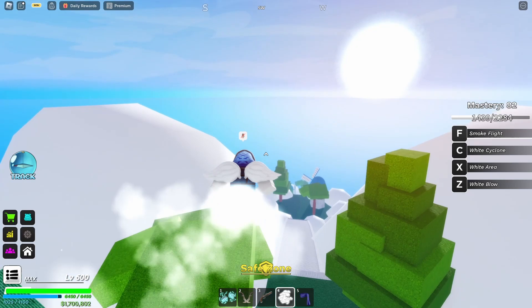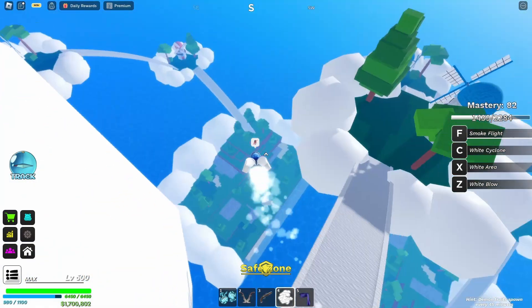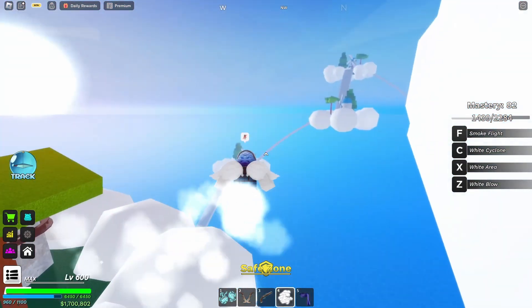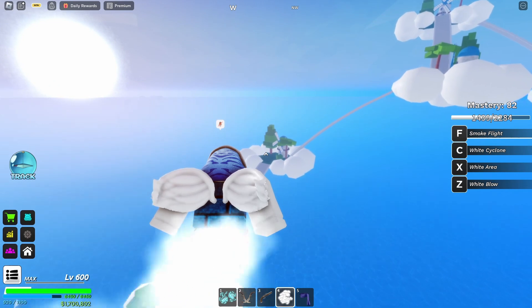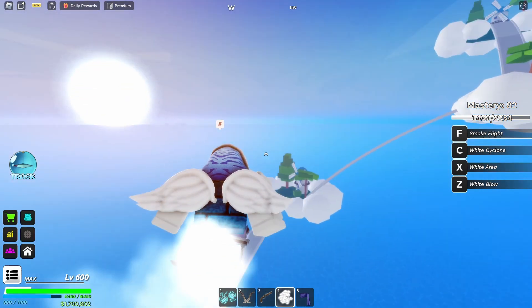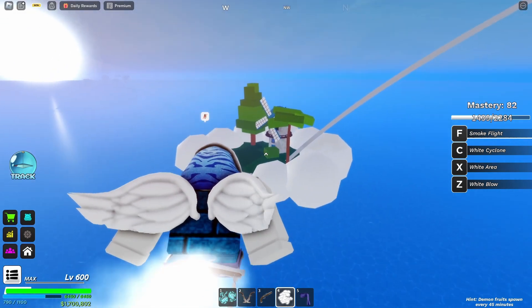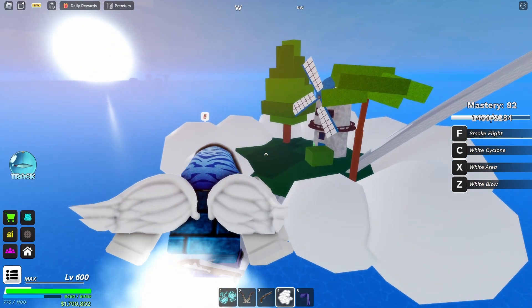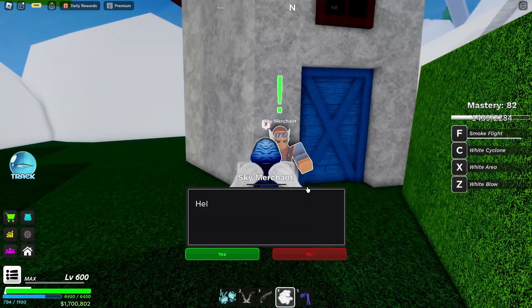First things first, you need to go to Skypea. You might see that the bottom place is over there — you go to this side right over here, because this is where you'll be able to find the one and only Sky Merchant NPC. My screen just froze but it's gonna keep on going, and here we have the Sky Merchant right here.